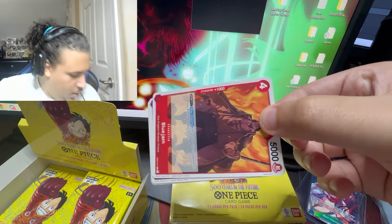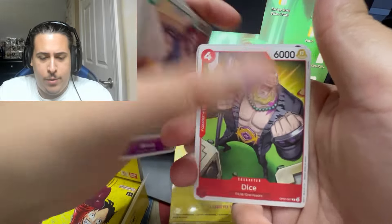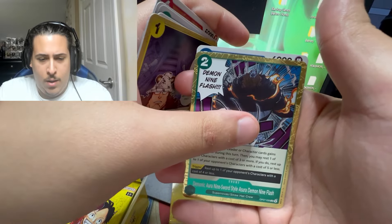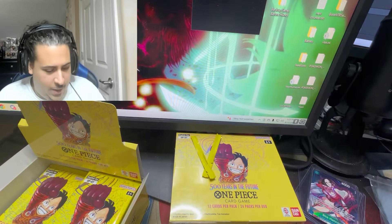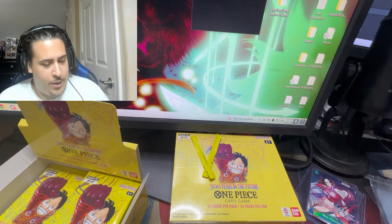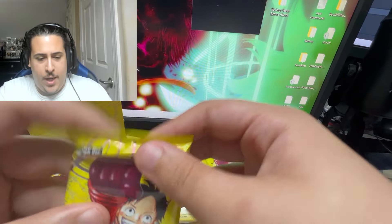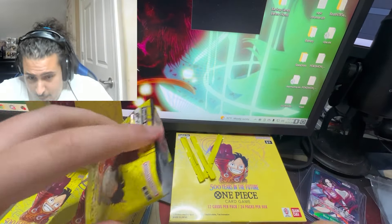I'm sorting SRs in one pile, rares in another. Pack four — nope, Blue Jam, Leg of Fours Dice — another regular pack. In the comments please let me know what deck you're most hyped about for OP07. I'm personally going to go Bonnie and Lucy.